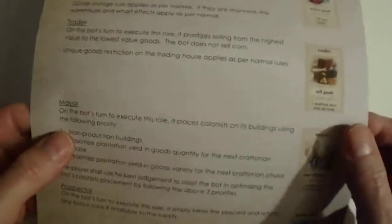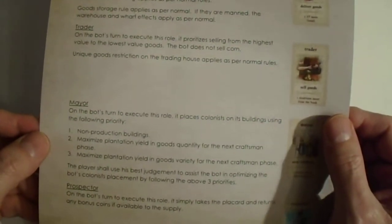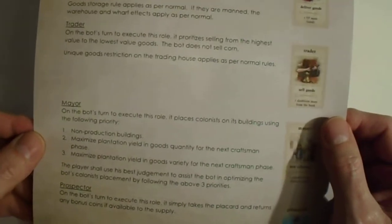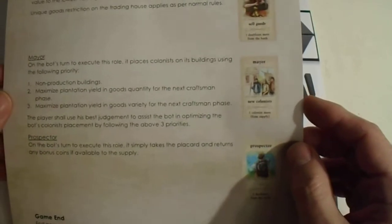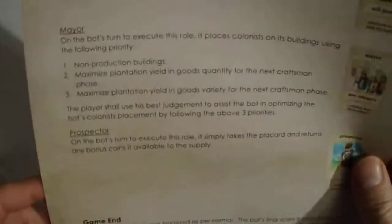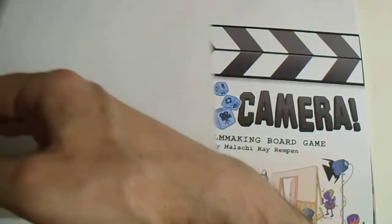What is this? The captain's boss turn to execute the role — prioritizes loading goods from the type that has the most to least quantity. Deliver goods, trader, sell goods, major. This is the Puerto Rico Automata. I have Puerto Rico as one of my very first games and there is no AI for it, but some guy just made an AI — and this is the odds page for the AI.